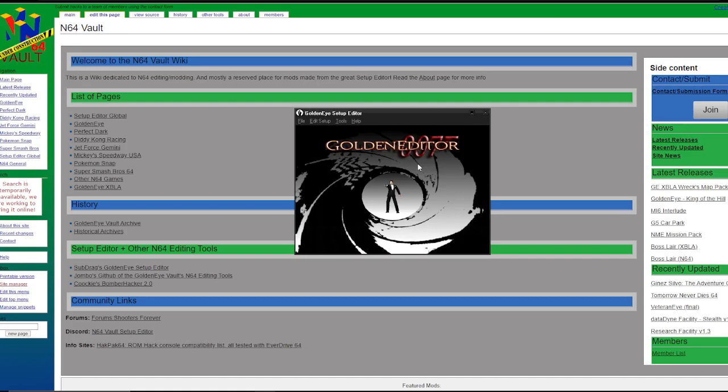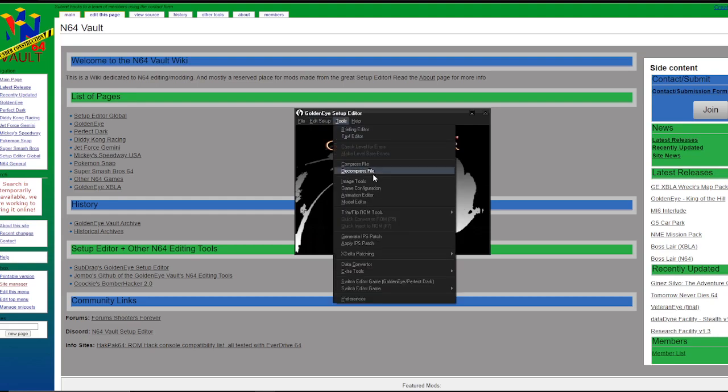What's up guys, it's me, ShootersRabbit64, aka 007 Spodman. Here's my second tutorial on the setup editor. My previous one can be found in the description, where I personally started the skyboxes. In this one we're going to go through changing enemy weapons and positioning.